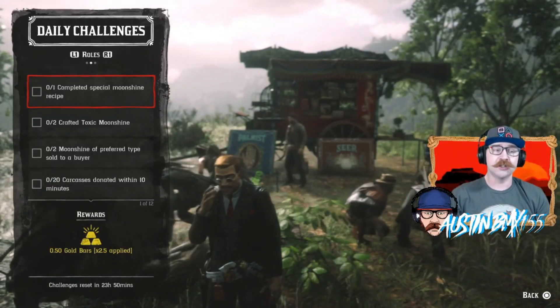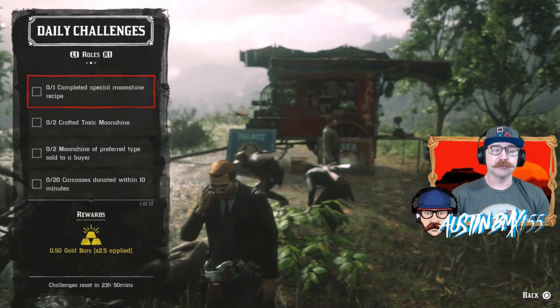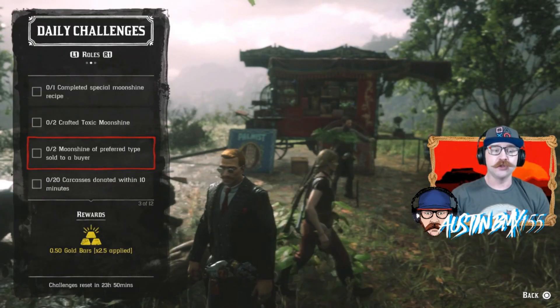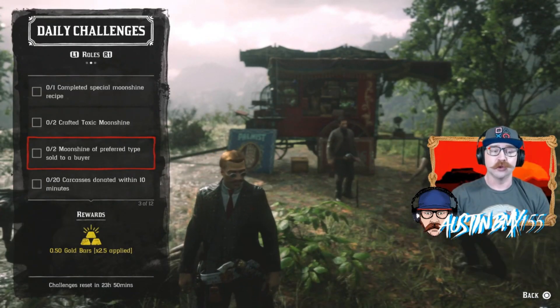Moving on to our rank 20 moonshiner challenges for today: we have complete a special moonshine recipe, we also have craft toxic moonshine, and we have two moonshine of a preferred type sold to a buyer.